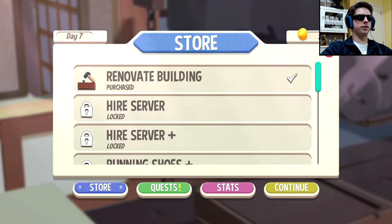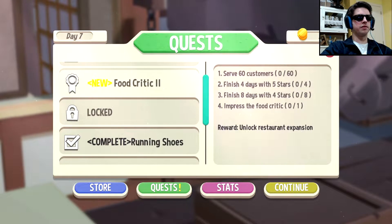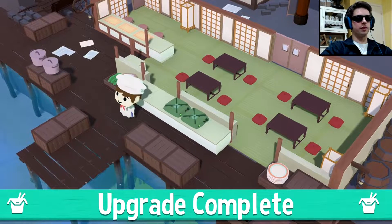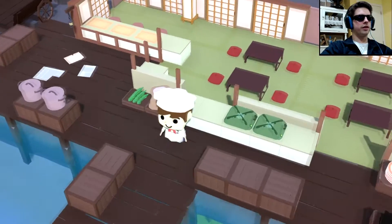What do we get? Renovate building. This should enable more upgrades for the next day. Good Critic 2 quest — nothing special. Let's keep going. And there's the new building. Pots are in the same place. Good job trainee. Let's go.